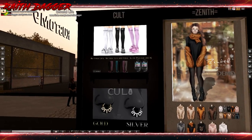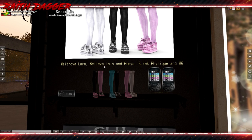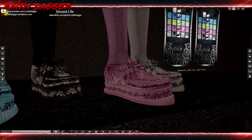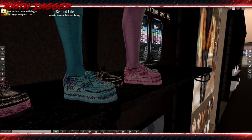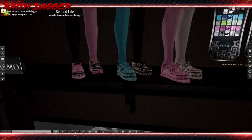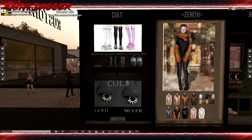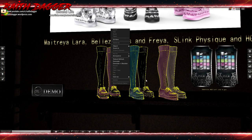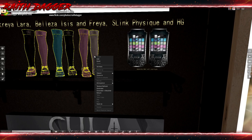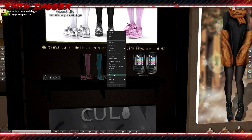Let's zip back over to the middle of this side. Cult — we've got shoes and stockings. Laura, Isis and Freya, Slink Hourglass. An interesting little design with the spider webs, barbed wire, and skulls. And then we've got a septum piercing that says 'bitch' from Cult. $249.